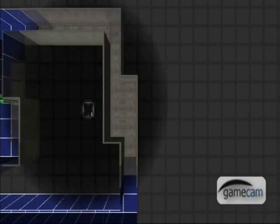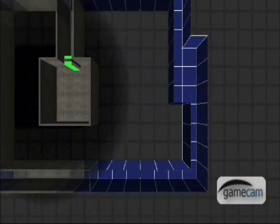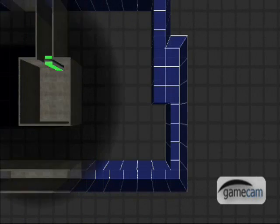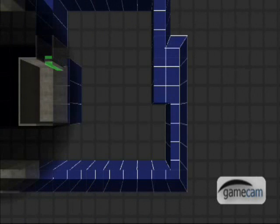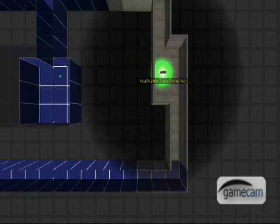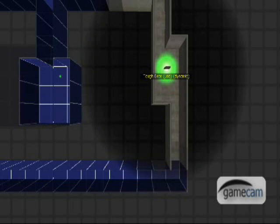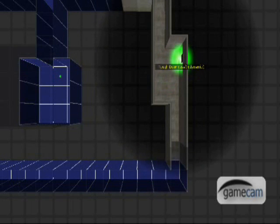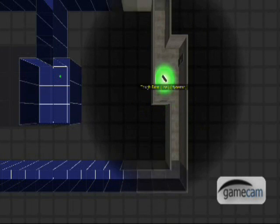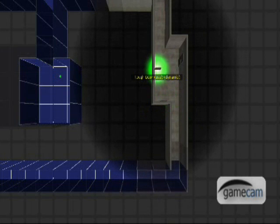Now I've got this little extra square here with nothing in it, which looks a little odd. So what I'm going to do is go to entities and take this door — it's a big metal door — and place a few of them on the wall to make it look like that square room is there for a reason, to make it look more realistic.